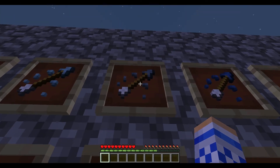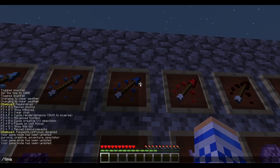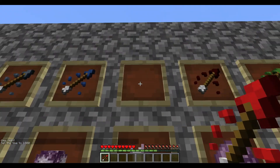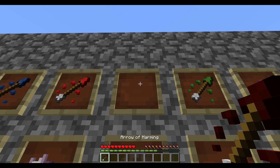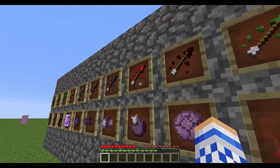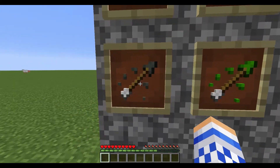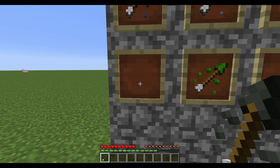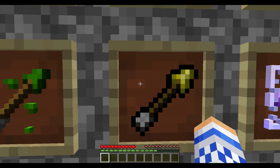They look very similar. There's the arrow of healing and the arrow of harming, the arrow of poison, regeneration, and strength — that's the first row. By the way, all of this is on the wiki, go check it out. This is the arrow of weakness — weakness for 11 seconds and minus 4 attack damage. There's also the arrow of luck, which I think improves the drops you get from mobs.